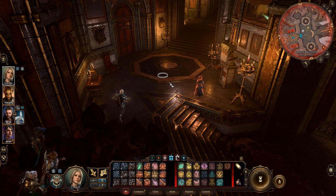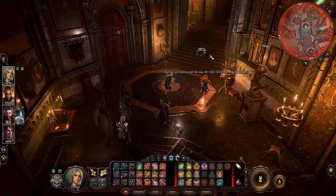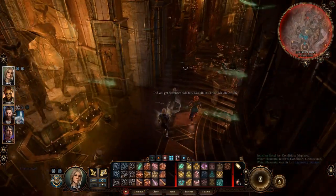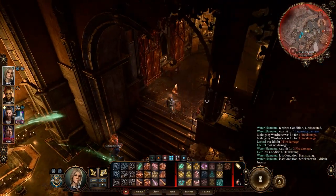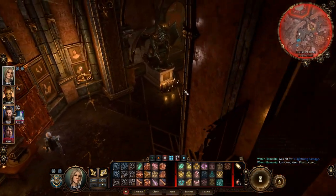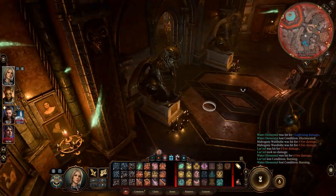You will run into another enemy — don't worry about him too much. Throw a heavy spell, bombard him with a bunch of arrows, whatever you want to do to kill him, just get rid of him. After defeating him, you're going to push up a little further, and you'll find another enemy. Once again, slay him very quickly, and then push into this room on the left.